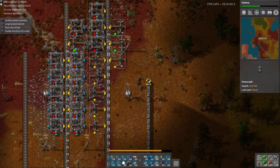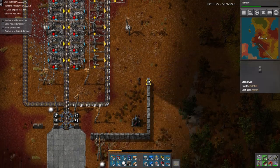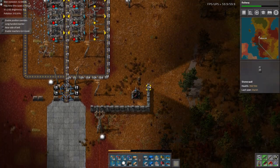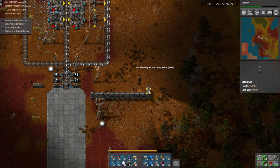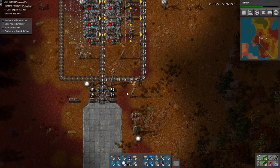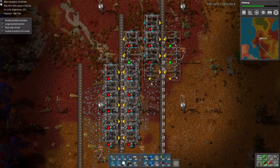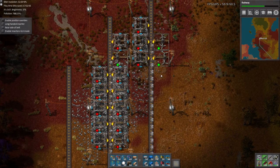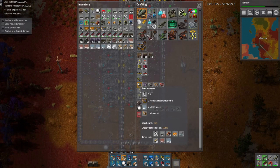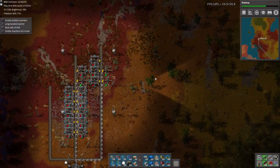Looks like we're pretty low on Curtinium here. We might need to prospect for better ore. Yeah, see, all these are out. Do we have the prospectors with us? Probably not. We'll handle that some other time.